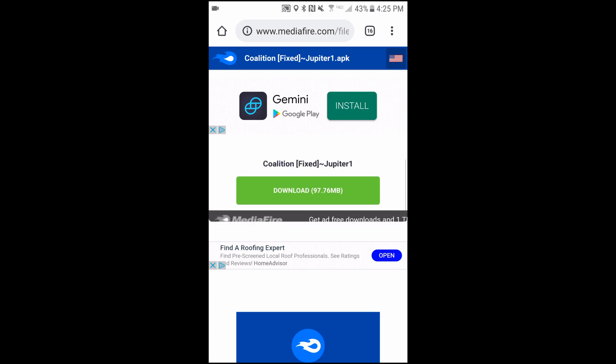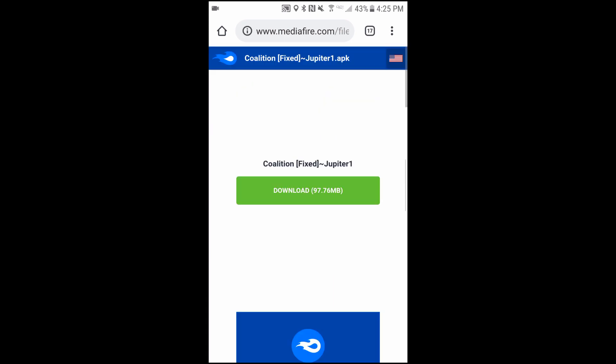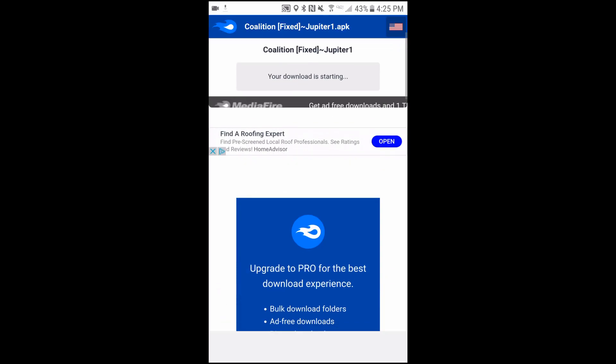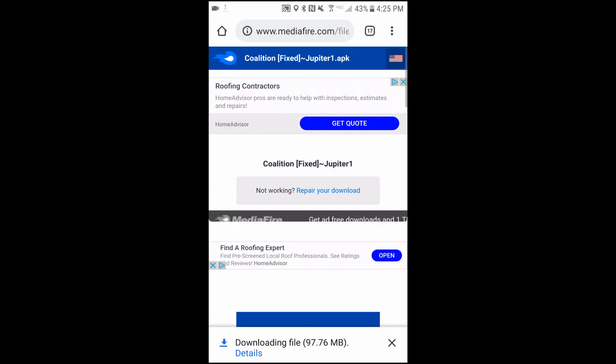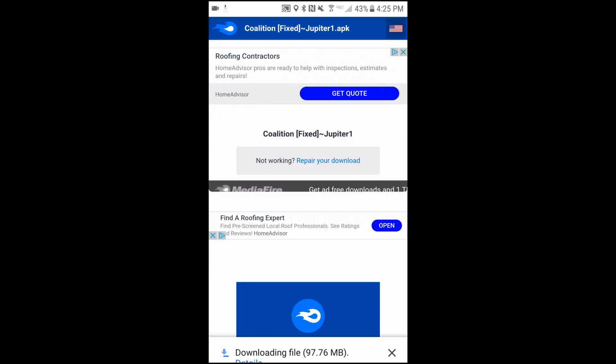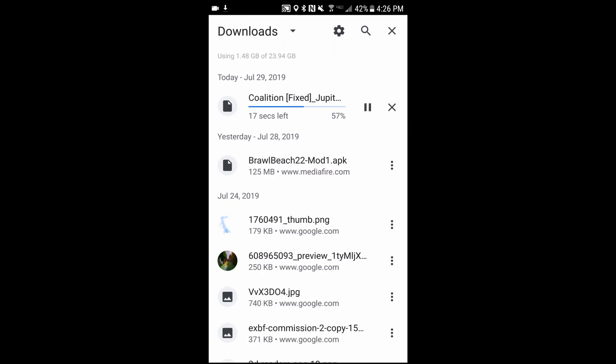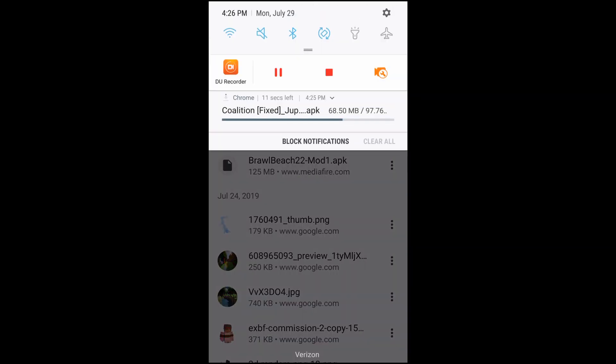We're going to go ahead and download it — the links will be down in the description. A long time ago this link was leaked, but he fixed it. So here we go, this is the Coalition mod menu. I really hope you guys enjoy this. It's downloading right here and it's not too hard to set up.